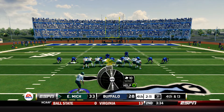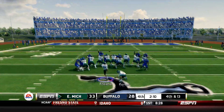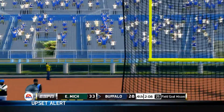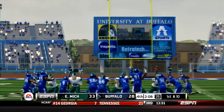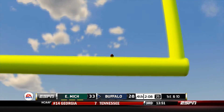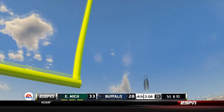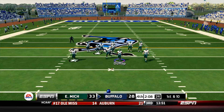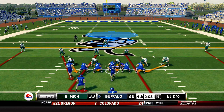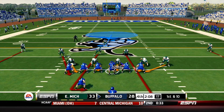A slight wind left to right might help him out here for Fracano. The kick is up - it is left and it's not coming back. It had the distance but it just did not hook right. The wind was blowing that direction but it just did not carry that football inside the goal post. And just when it looked like the Eagles got a big swing from the fumble, the Buffalo Bulls just got a bigger one with that missed field goal.